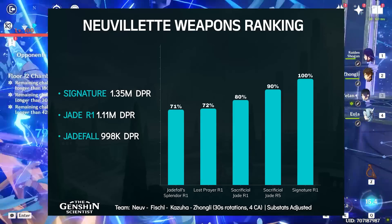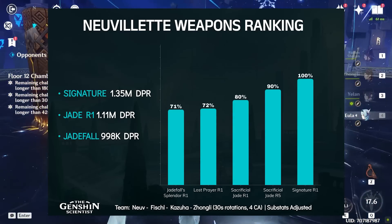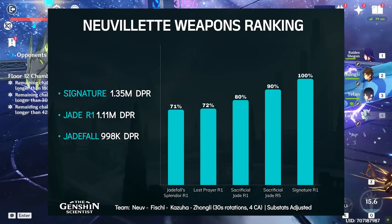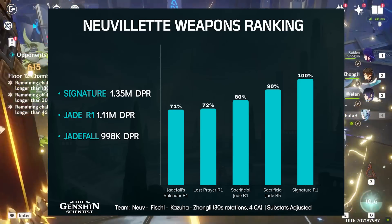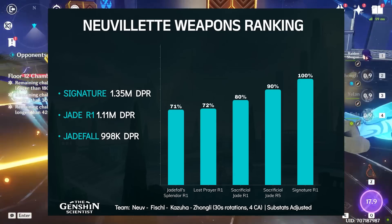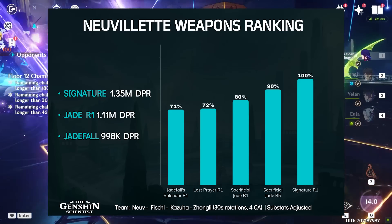In general, if you want to invest to make your New Yet stronger, his signature will be the most primogem-efficient investment you could make. Still, things could change in favor of other weapons if rotation assumptions change, since 30-second rotations favor his signature in particular, as they allow it to get 2 energy refund procs.